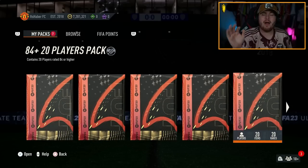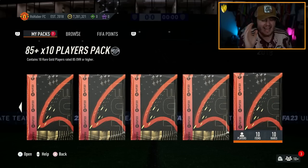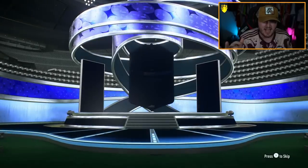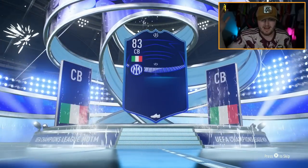It is 6 p.m., which means it's time for the brand new promo, Trophy Titans. We have an insane team and some great packs saved up. We're starting with an 85 times 10. I got really excited for a sec — it was blue. But we got ourselves Damian.